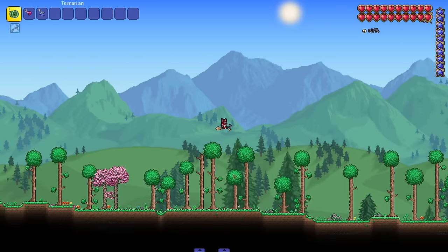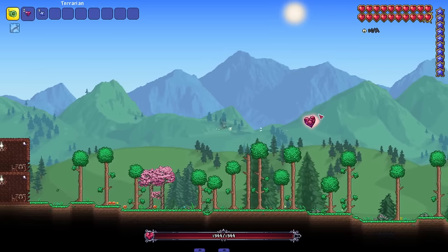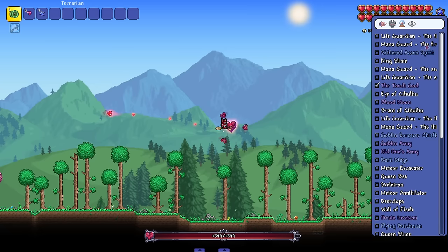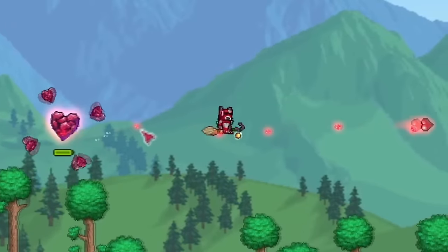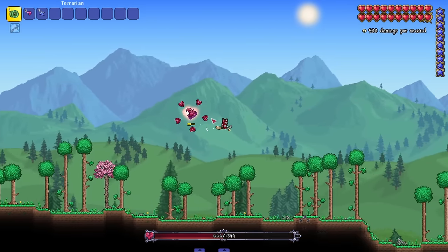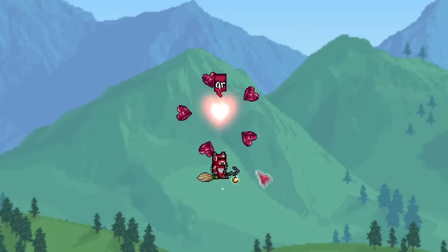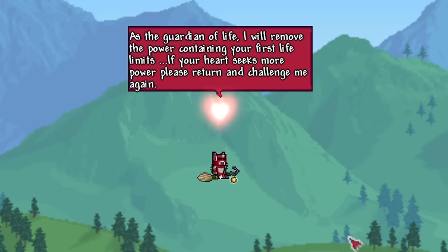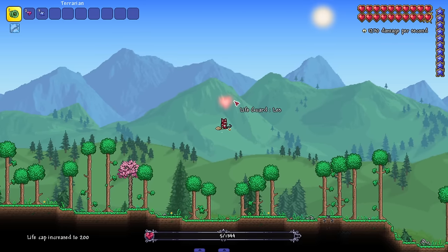Let's check out the first set of bosses, starting with 'The Life Guard' in master mode. I think you fight this boss three different times — first fight, second fight, and third fight, each getting a little crazier. We can break its outer life crystals, it's shooting projectiles with a crystal spinning around it. It shouldn't be too crazy since this is before King Slime.